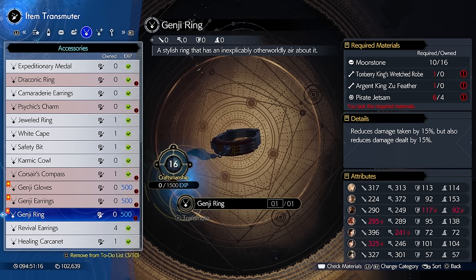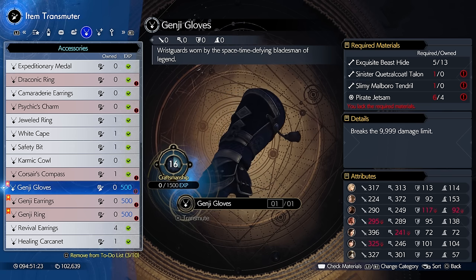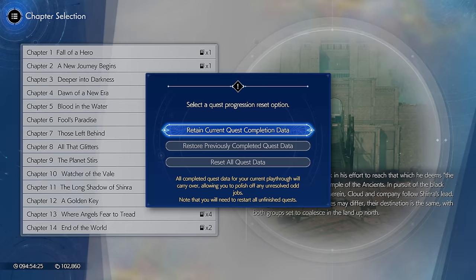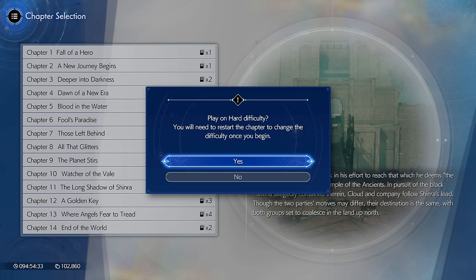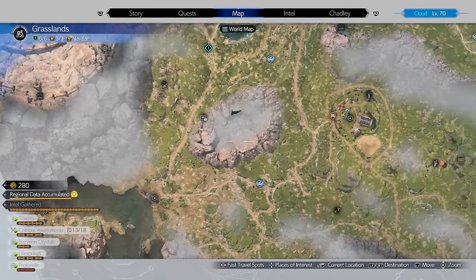Once you hit craftsmanship level 16, craft the Genji gear. You'll also need 6 classified intel enemy parts, obtained only on Heart difficulty. Set the game to Heart difficulty via chapter select, which requires finishing the game first. I recommend doing all of this in chapter 13, as it unlocks access to pretty much everything you'll need.